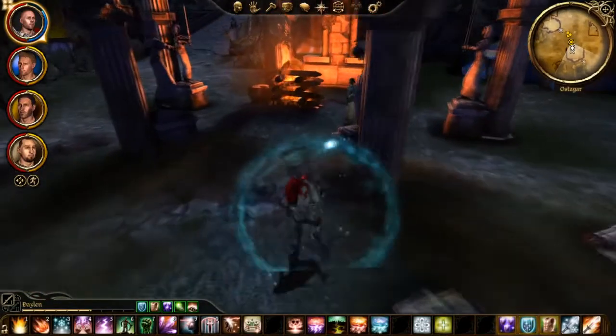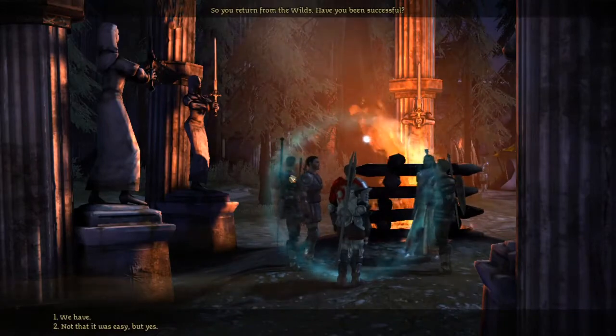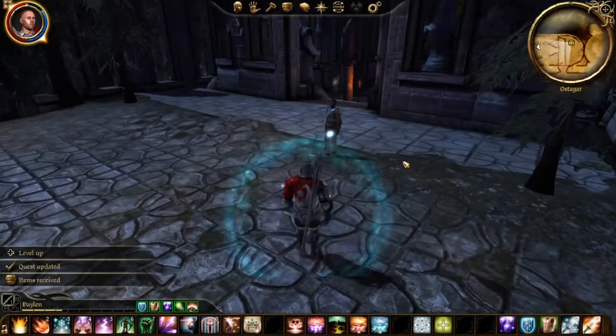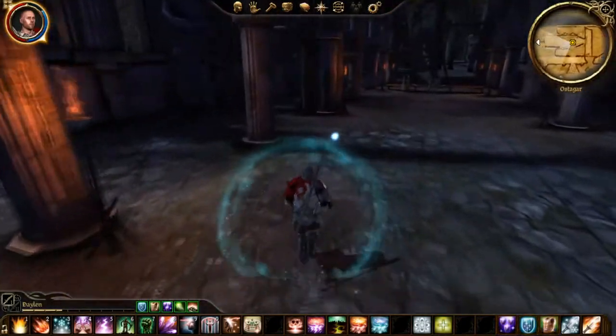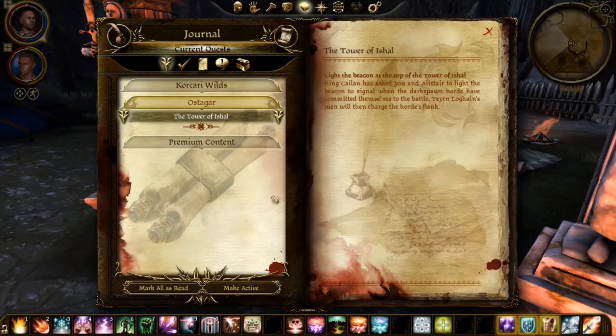Now go ahead and talk to Duncan and proceed with the joining. We then move on to the quest after the joining where we have to accompany Duncan and Alistair to the meeting with the king, which is just more dialogue. Okay, that essentially completes the first couple of main quests.